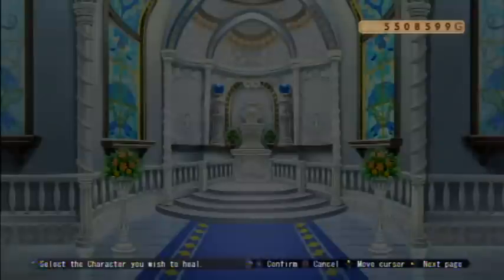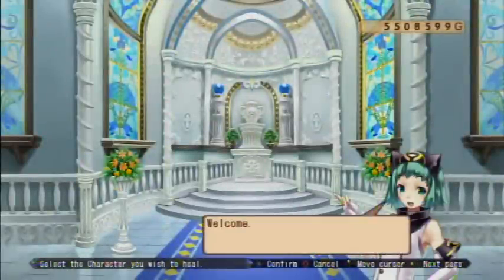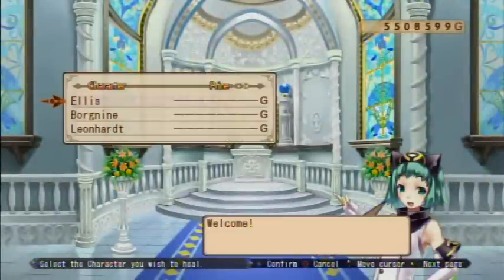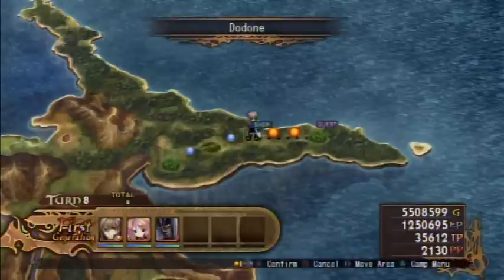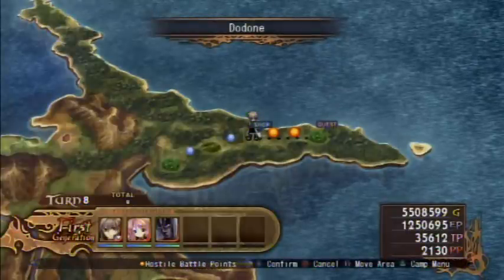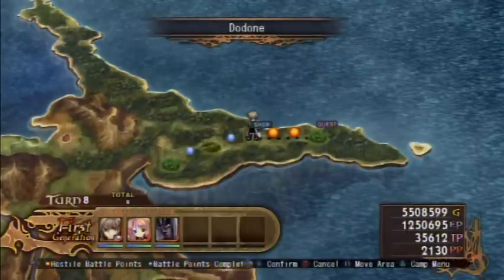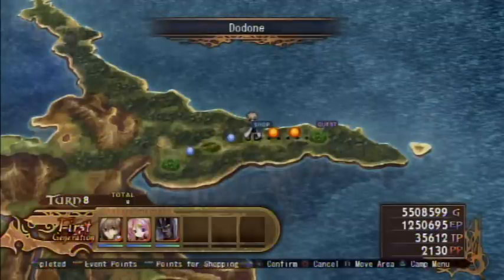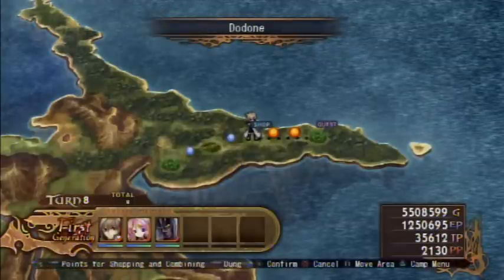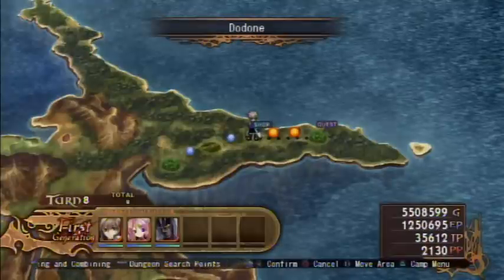And First Aid - obviously it heals everybody. If any of your characters are dead, this is the revive station, pretty much. Anyways, I think that'll be good for this episode. So in the next episode of Let's Play Record of Agarest War, we are going to continue going over to the quest area over there. I'll see you guys in the next episode.